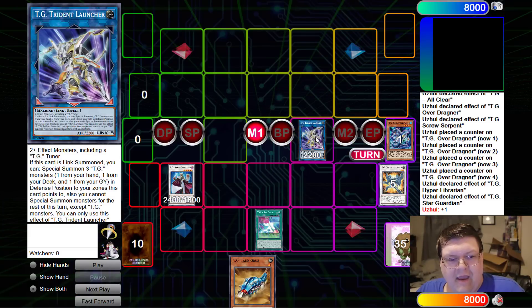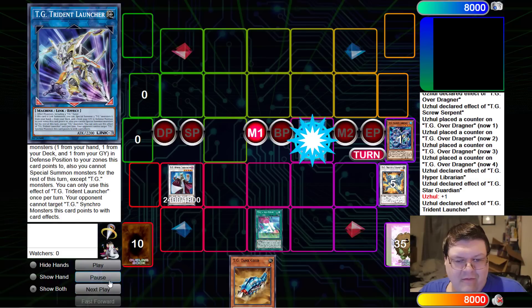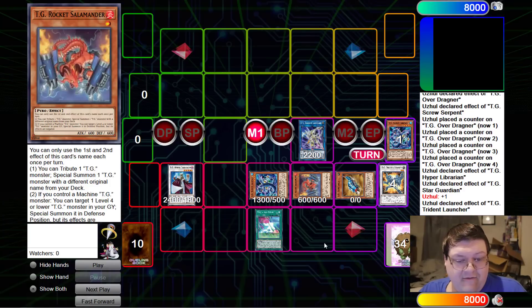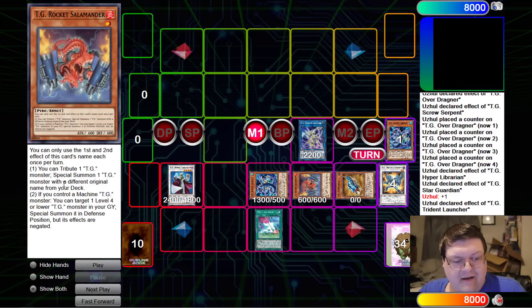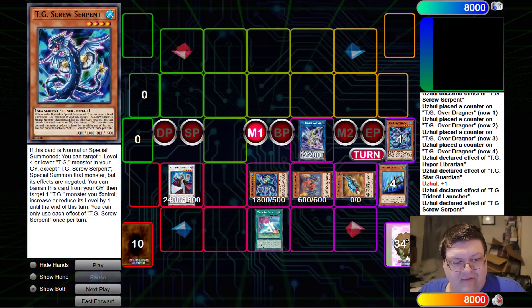We'll go ahead and synchro-link summon into Trident now. On link summon, summon one from your hand, one from your deck, and one from your graveyard in defense position to the zones this card points to — and you can only summon TG for this turn except for TG. We continue with our value, reviving three monsters: Screw Serpent back, getting out Rocket Salamander, and now Tank Grub. Remember, this card lets you special summon a TG with a different original name from your deck, and if you control a machine TG, target a level four or lower TG monster in your graveyard and special summon it.